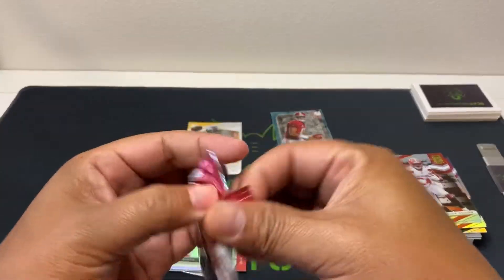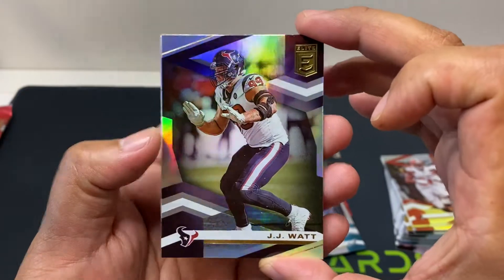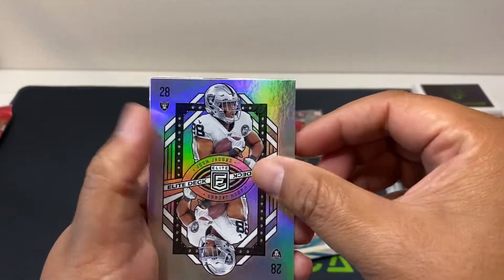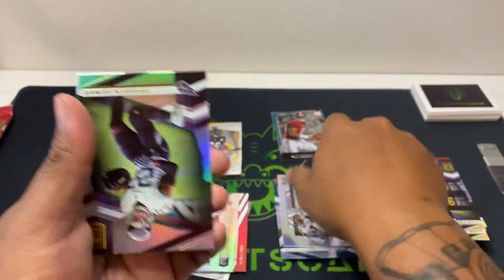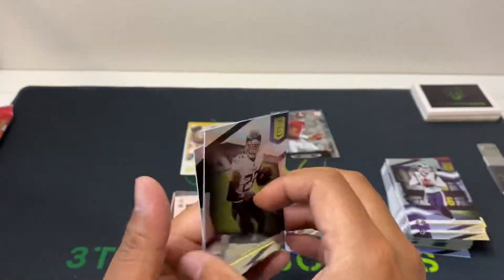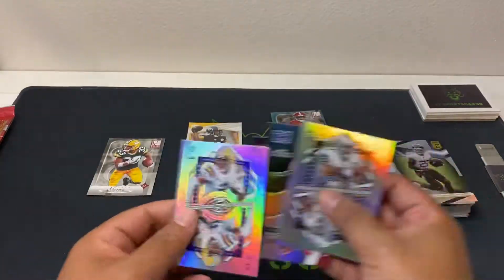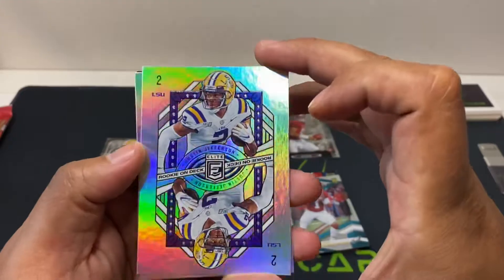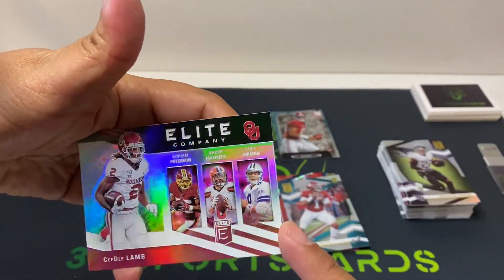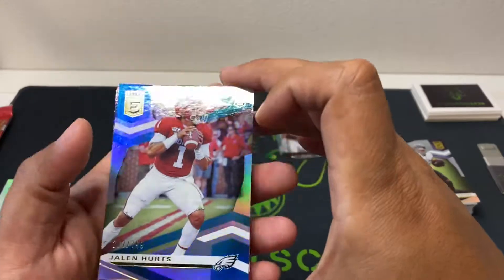Last pack. JJ Watt, Jared Goff. Rookie Elite Deck Josh Jacobs, Derrick Henry, Leighton Vander Esch. All right, that's the two boxes. Let's take a look at what we had all together. Rookie on-deck inserts with Justin Jefferson and Josh Jacobs, Tidal Waves Kamara, Elite Company CeeDee Lamb. For our numbered cards, Jalen Hurts — which is a nice rookie — and Russell Wilson.